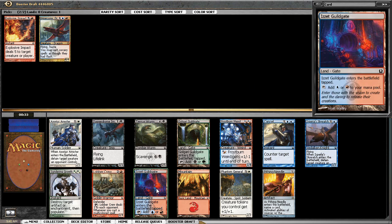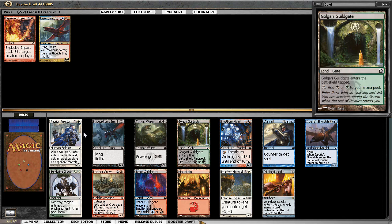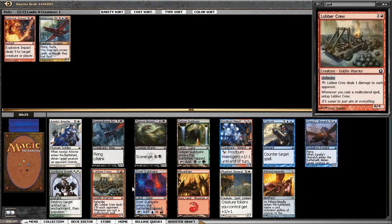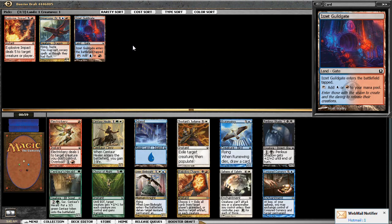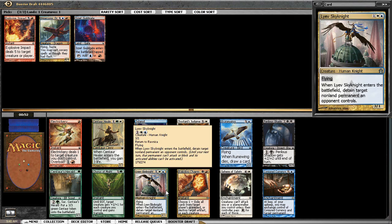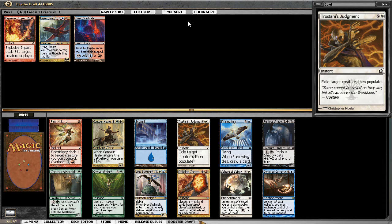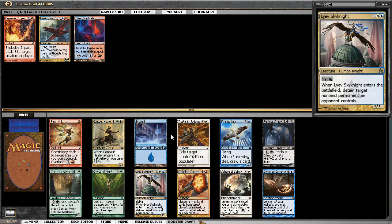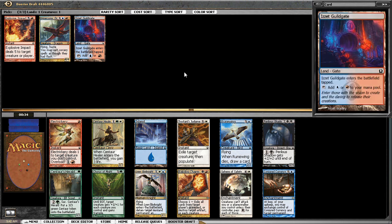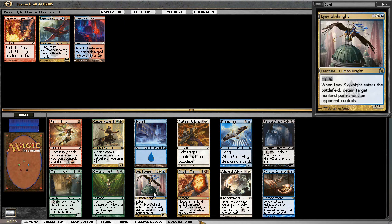There's still a Izzet card though — we'll see. Passing on Golgari Guild Gate, Arrestor, Frostburn Weird. Skywatch is playable — I don't mind Skywatch, especially for loading up on the detain mechanic. Skynight is going quite late here and I think Skynight is very good — a three-power flyer for three with a very relevant ability. Sticking to blue-red, it's not even close. Let's go Skynight.